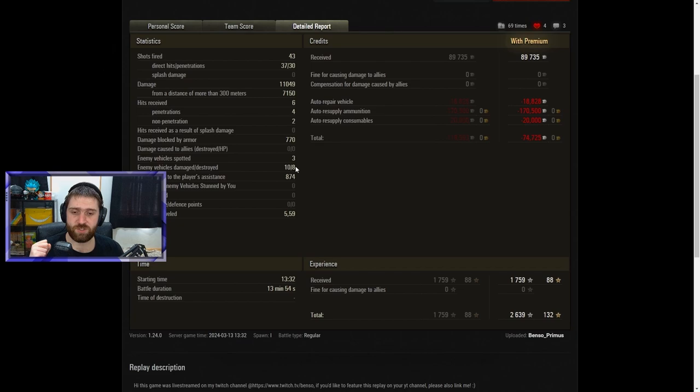Three vehicles spotted, 10 damaged, eight subsequently destroyed by Benso, with 874 damage caused due to his assistance. Driving just over five and a half kilometers — needing to go from west to east, east to south, south to west, just driving around to find the best position. Losing 74,000 credits even with a premium account — a lot of gold was fired, those heat rounds were used very generously. But you don't really mind losing that amount of credits when you get such a lovely result: 2,639 experience and 132 free XP in this 13 minute 54 second battle.